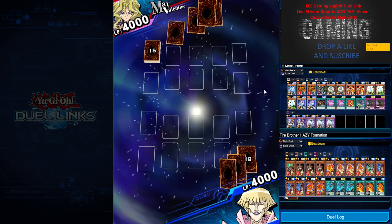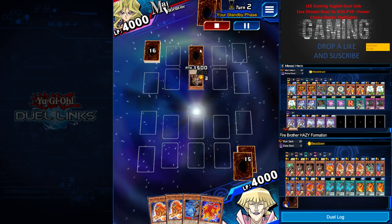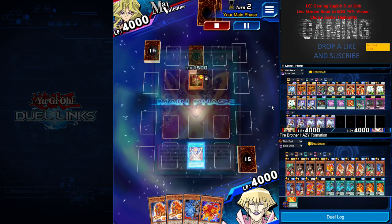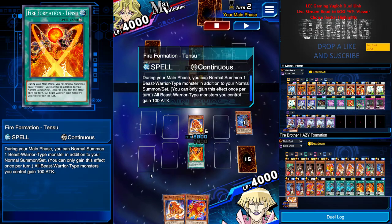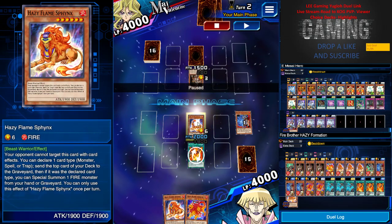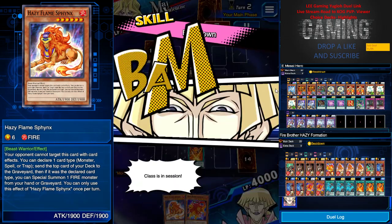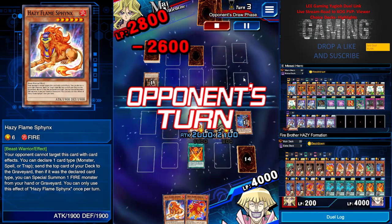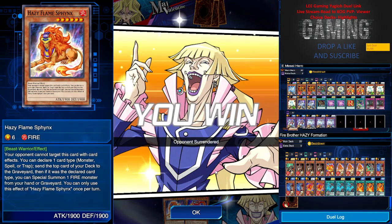I use the Fire Formation Taxu effect to have another summon for my Hazy Frame, and I just hit the card with Beatdown. His back row can't activate, and that's it for him. GG, easy peasy, like cheesy!